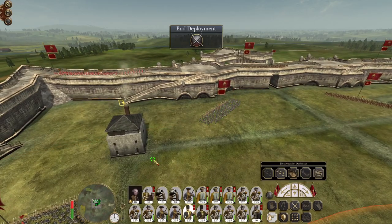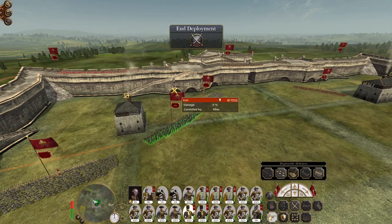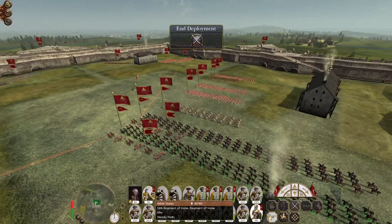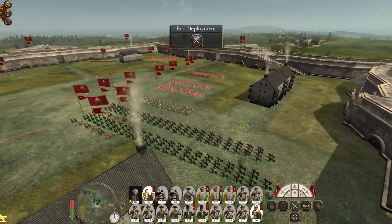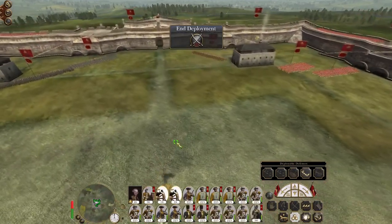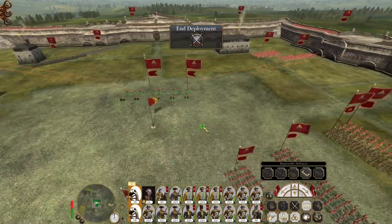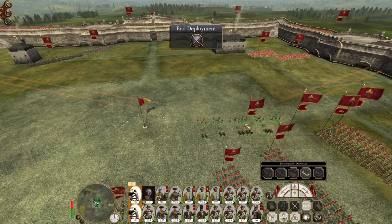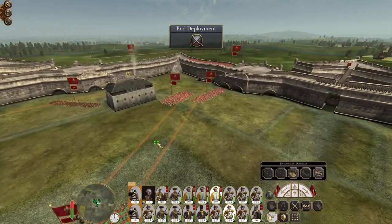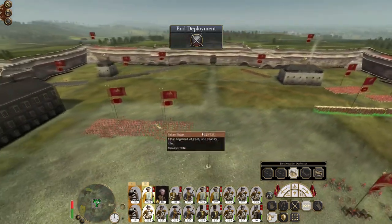The reason I'm deploying some out here is because it is possible for this to be broken and for them to come through these archways, so just something that keeps them in a roughly useful position. Let's keep my cavalry safely to the rear. Our howitzers can deploy maybe a bit more like this. Then we're still left with infantry that can deploy in trenches like so.